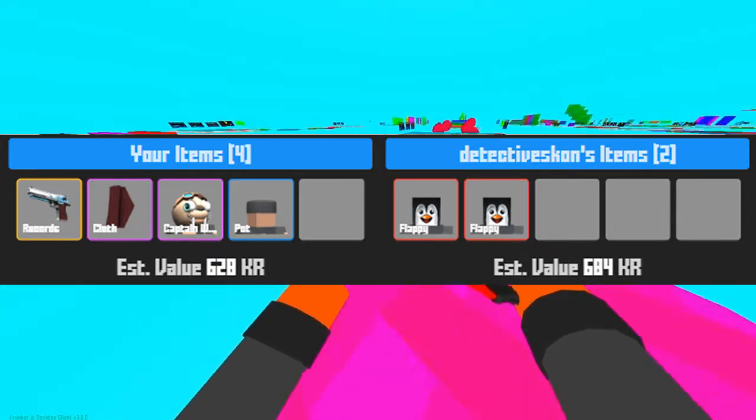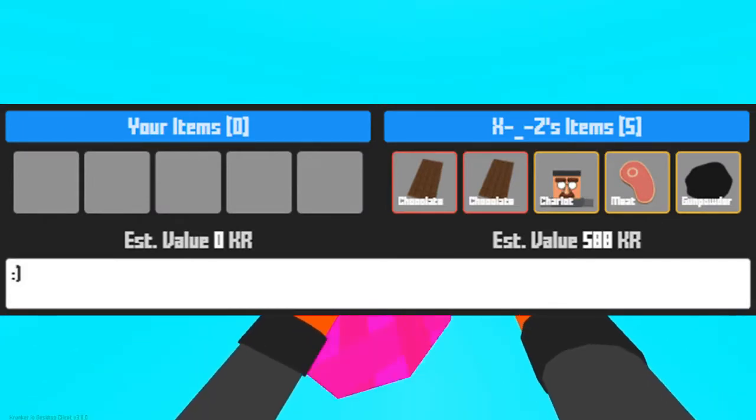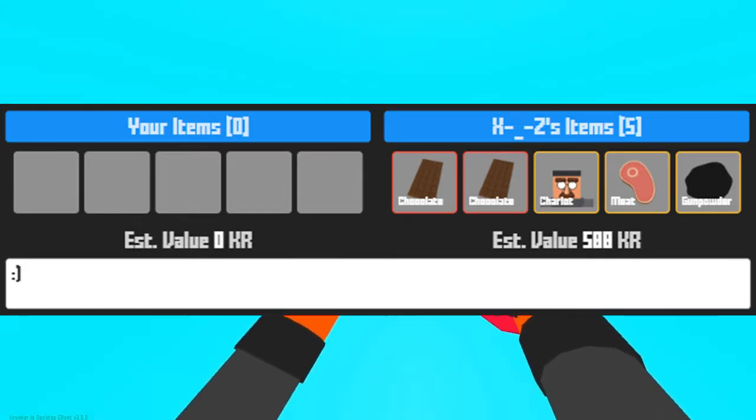Next up is some free items from X_dash_Z — it's two chocolates, a legendary face, a meat, and a gunpowder. As always, I really do appreciate the free items.